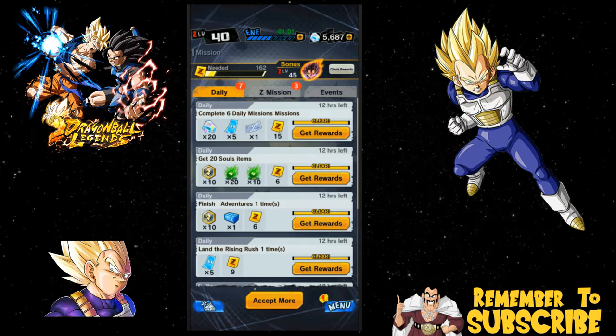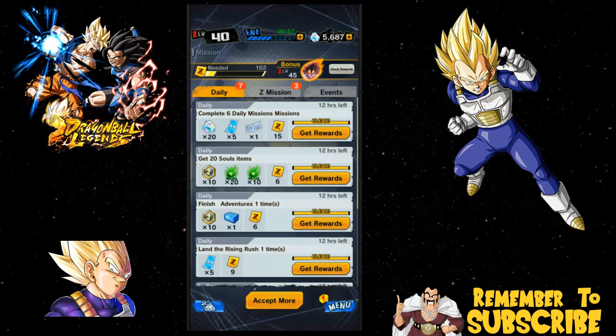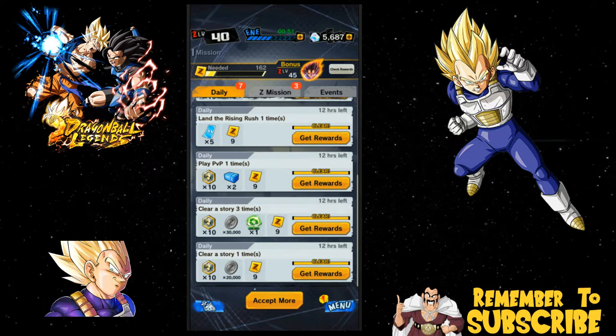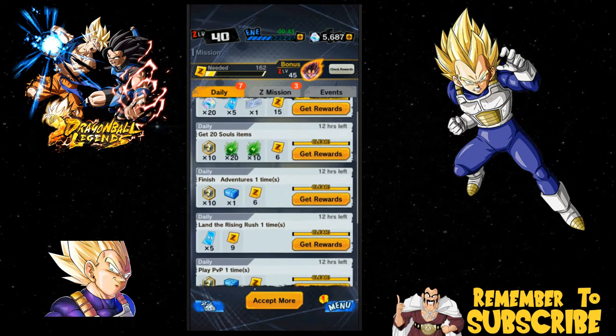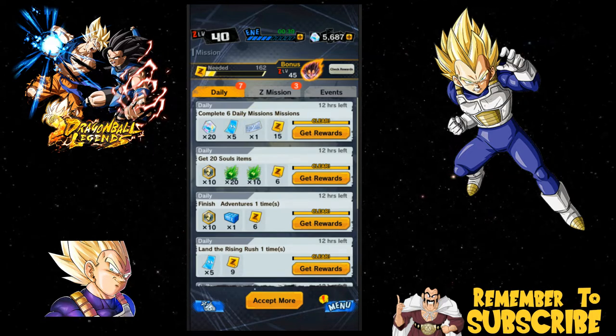These are the daily missions, by the way — I talked about this in the video I released yesterday. Every day you're getting clear story times 3, you usually get these Super Soul 1s which are going to be very useful, good training items. As long as you just play, you're pretty much going to hit all of these. Make sure you do your adventures, make sure you do your PvP. Once you get 7 of these, you get a guaranteed Sparking, so that's awesome.